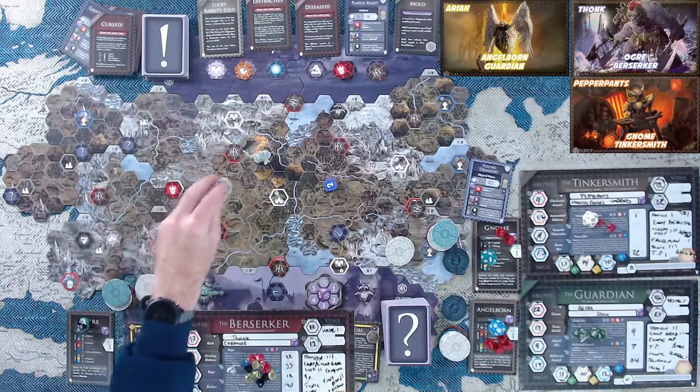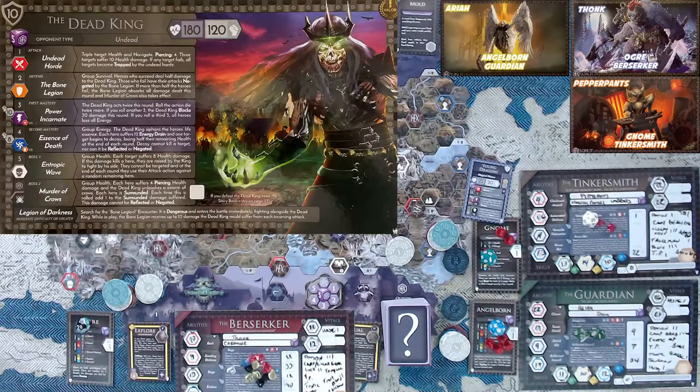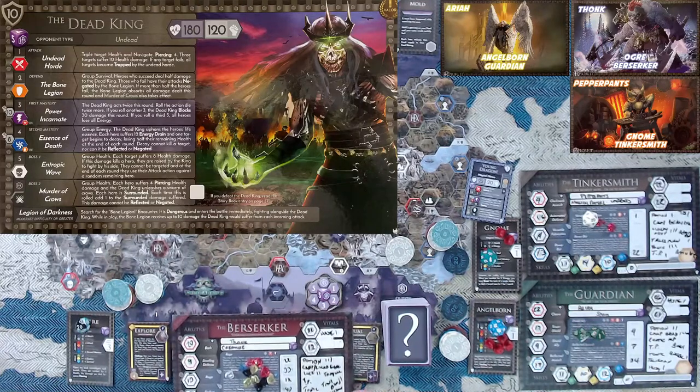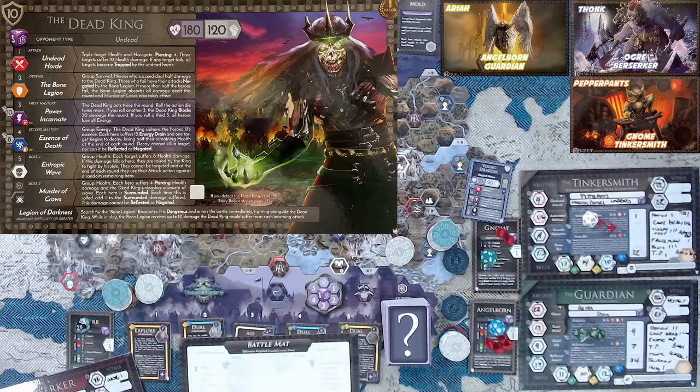Movement phase — we healed up and drank some potions. I think what we'll do is teleport right to his space. We have a teleportation stone with Araya. It's just time we put this Dead King to rest — eternal rest. The stone goes 16 spaces. We have defeated this boss spot, so one last hurrah: boss fight. That's right, it's our last boss fight. This is going to be the Dead King — 180 hit points, 120 energy.